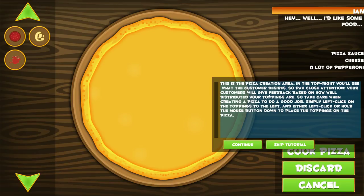This is the pizza creation area. In the top right, you'll see what a customer desires, so pay close attention. Your customers will give you feedback based on how well distributed your toppings are, so take care when creating a pizza. To do a good job, simply left click on the toppings to the left and either left click or hold the mouse button to place down the toppings on the pizza.